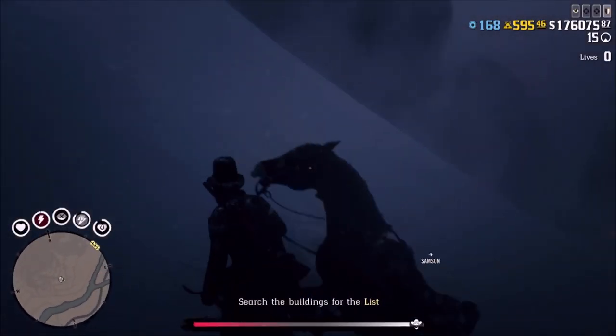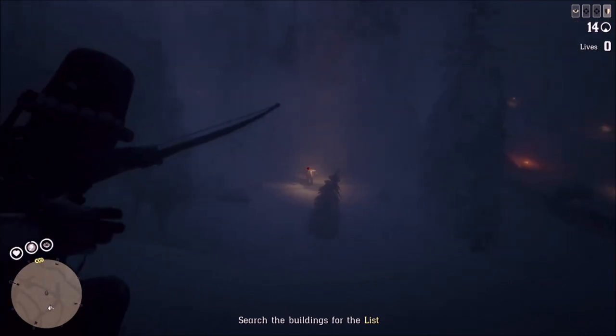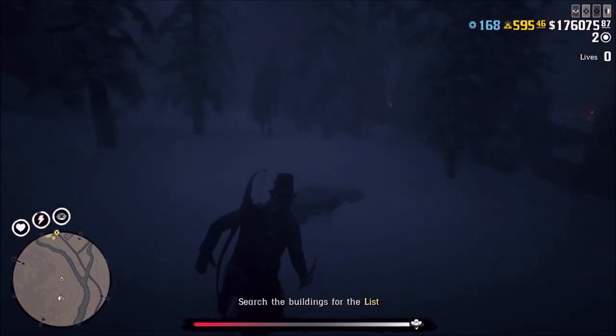Here's what I like to do: leave your horse right here. Get out your bow and arrow. Take this guy out right here — make sure it's a headshot, because a headshot is an instant kill and you don't get detected for that. Go down the hill, make sure you have your tomahawks ready, then get your knife out.